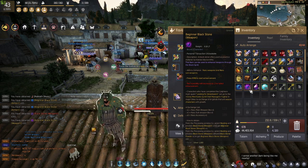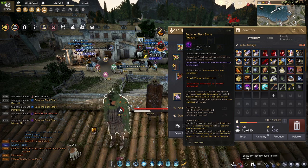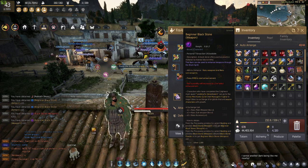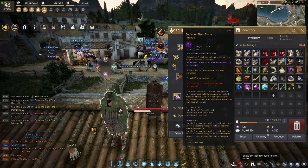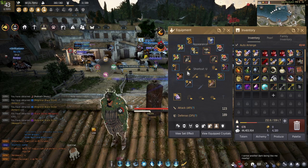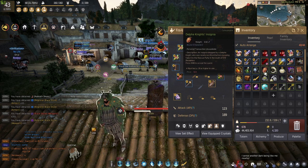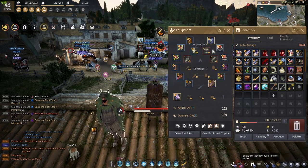The point of these black stones is as an introduction for you guys to slowly learn how to enhance. Enhancing is basically improving the armor or weapon all the way to its maximum capacity — going from plus 1 to plus 15, all the way up to PEN.